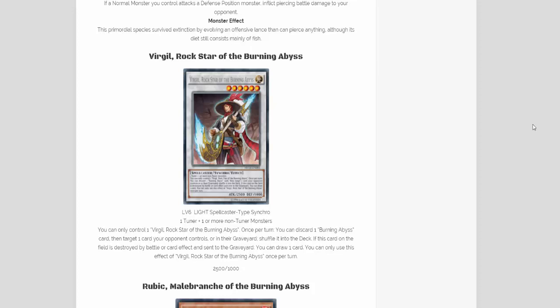It is a Level 6 LIGHT Spellcaster Synchro monster. It requires one tuner and one or more non-tuner monsters. It has 2500 ATK and 1000 DEF. Its effect: you can only control one Virgil, Rockstar of the Burning Abyss. Once per turn, you can discard one Burning Abyss card, then target one card your opponent controls or in their graveyard and shuffle it into the deck. If this card on the field is destroyed by battle or card effect and sent to the graveyard, you can draw one card. You can only use the effect of Virgil, Rockstar of the Burning Abyss once per turn.